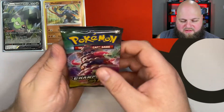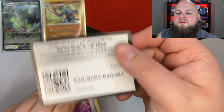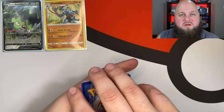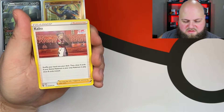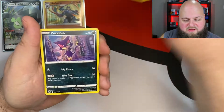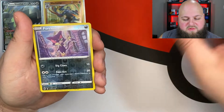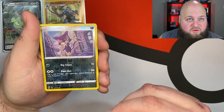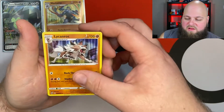We have the Gigantamax Alcremie pack. Code Card, and we have a Psychic Energy, Kabu, Absol, Beedrill, Full Heel, Scraggy, Purrloin, Machamp, Noctowl, a Reverse Holo Purrloin — so far our track record is the same as each Holo — and we have a Holo Ludicolo. So we did get another holo card in the pack.